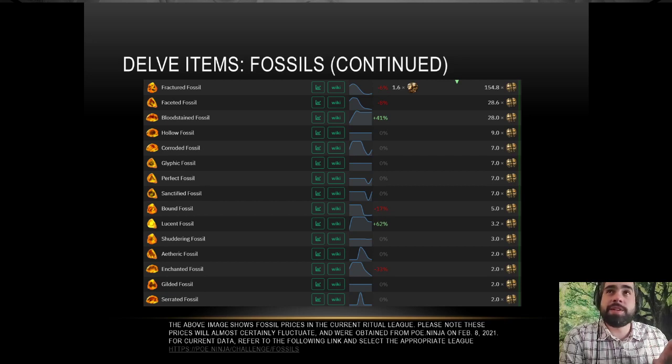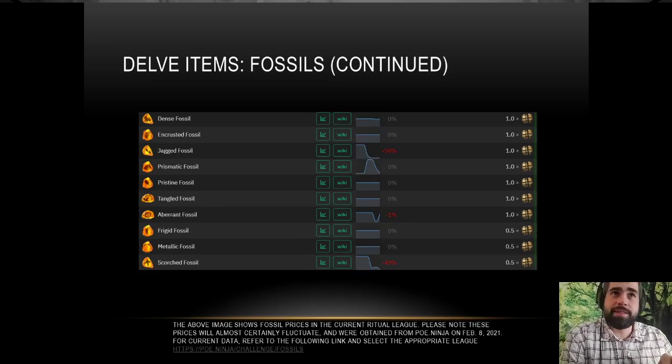Here's a screenshot from PoE Ninja talking about fractured fossil prices and all fossil prices — this fluctuates daily essentially. I'd recommend if you're looking to buy or sell fossils, take a look at PoE Ninja and look at the fossils in your correct league. Some people play standard — go look on standard for that; if you're on Ritual, look on Ritual. You can see what prices are doing. One thing I like about Ninja is they put a nice graph to give you a trend of the fossil price over roughly a 30-day period. So Ninja's pretty cool for that. Here are prices for some fossils, and there are more fossils of course.